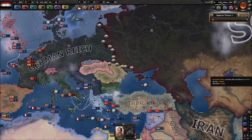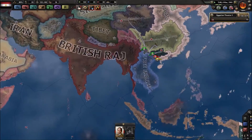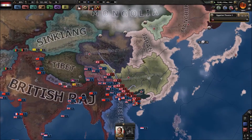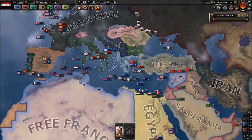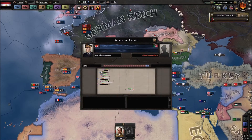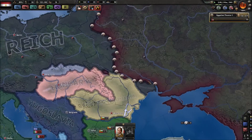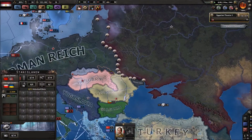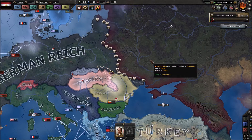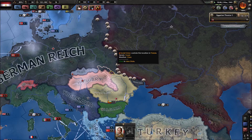The Yunnan Free Empire has capitulated — they're one of the Japanese puppets. There's a convoy raid going on. The Soviets are getting pushed back ever so slightly, but they are being pushed. If only we could send them volunteers, but alas, we're at war.